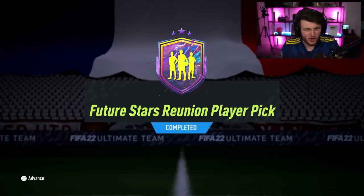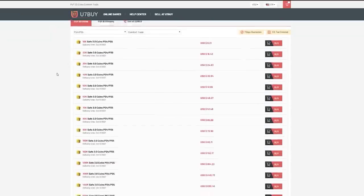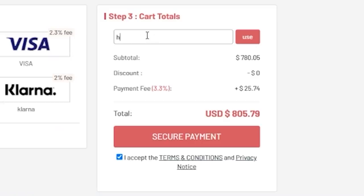EA just dropped the Future Stars Reunion Player Pick. We're going to open a bunch of them and hopefully get something good. For cheap, fast and reliable FIFA coins, check out u7buy.com. There is a link in the description. Use the code HABER to get yourself a discount on all of your orders.